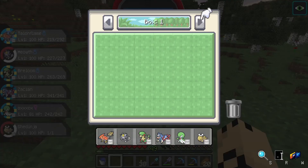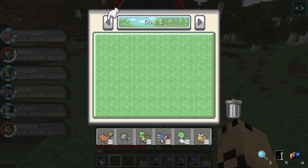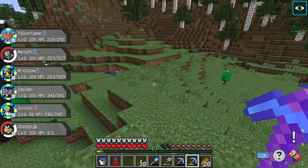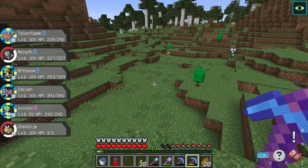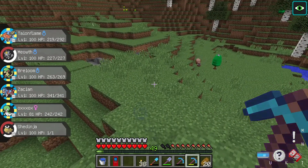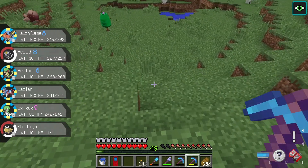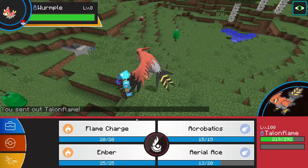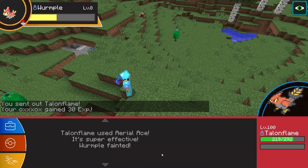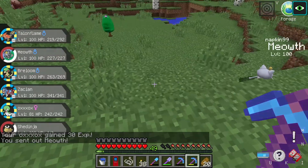The last normal Pokémon we still need to get is Wynaut, which is the baby form of Wobbuffet. We get this by breeding Wobbuffet with a Lax Incense, but we don't actually have a Lax Incense, so we need to make one. To do that, first we make an Infuser — I'll do that after I get the ingredients. We actually need 3 Corn Berries to make the Lax Incense, and we get those by going to the forest and using the Forage ability. Sometimes we'll get an item, and hopefully we'll eventually get a Corn Berry, because we need 3 of them.